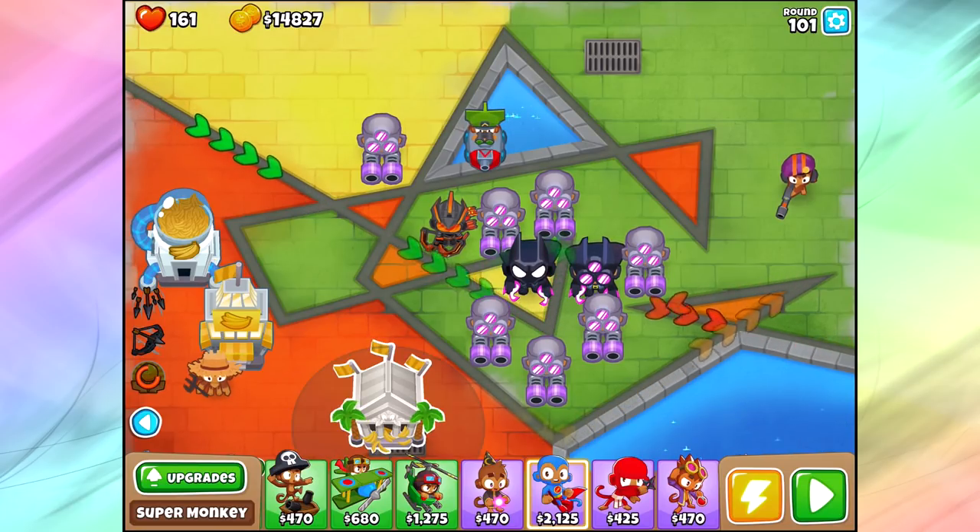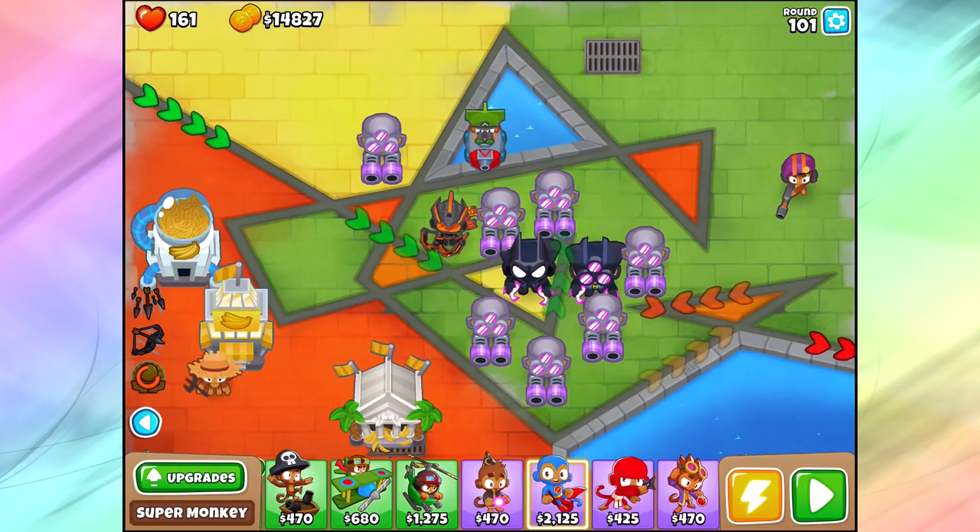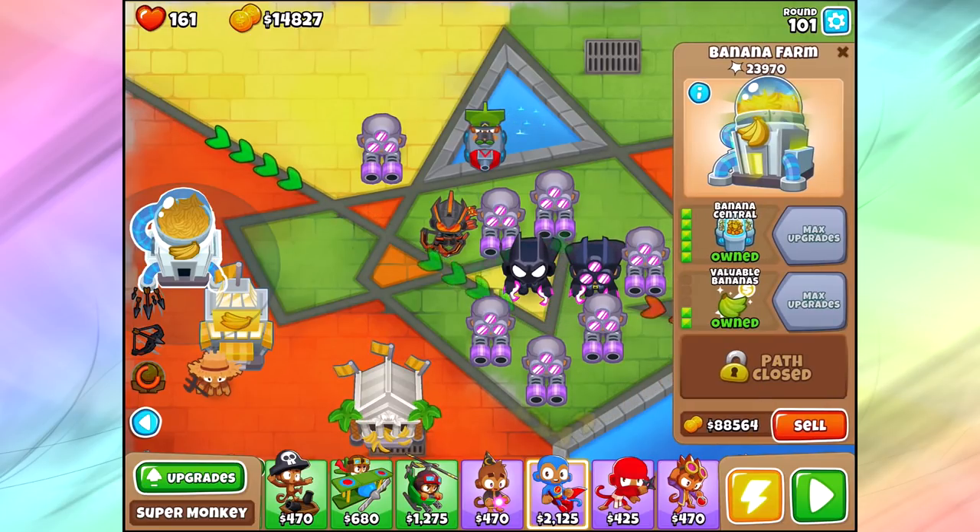You guys are probably most excited about the fifth tier banana farms! So let's talk about the three different types of banana farms and which one you should probably end up using at certain parts of your game. You've got the 5-2 banana farm. The 5-0-2 is probably not gonna end up getting used all that much. But the 5-2 banana farm pops out random crates every once in a while and gives you $5,500 every single round, which is not a bad amount. But it's actually going to be one of the worst banana farms in the game, believe it or not.